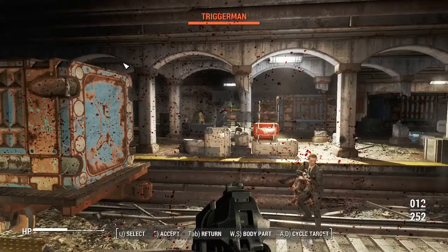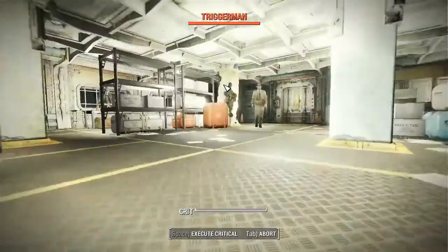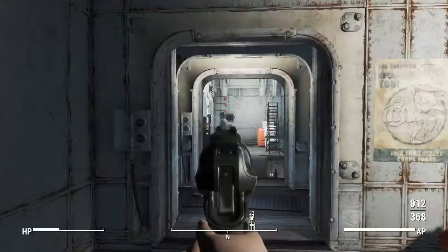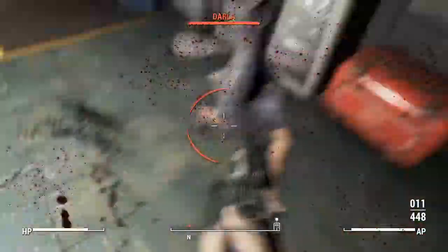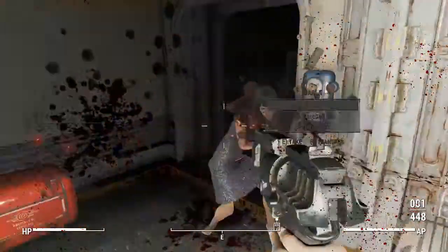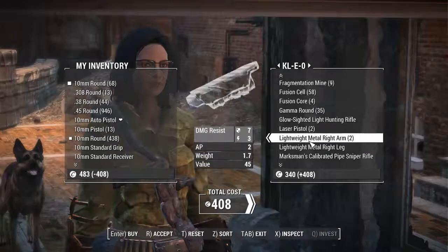Inside Park Street Station I used as little ammo as I possibly could killing the Triggermen, but the good thing is that most of the Triggermen had 10mm pistols, so I was actually getting ammo back in the process. I killed Dino as fast as I possibly could, then made sure Skinny Malone and his gang were no more. I then made my way to Goodneighbor and bought some 10mm rounds from Cleo.